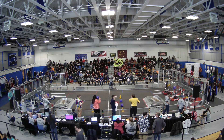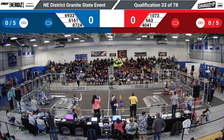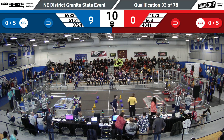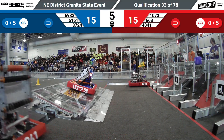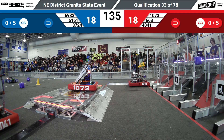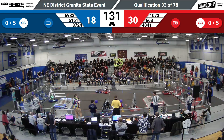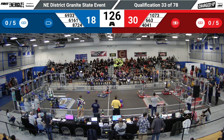All righty, we've got our thumbs up. Drivers behind the lines in 3, 2, 1, go. Robots in motion. We've got some game pieces scored. We've got the top row. Pretty much score for score here in the grid. 60-61 lurching out, getting some mobility bonus. But 10-73 balancing — that's going to mean Red Alliance should get some advantage. There it is on the board now: 30-18 after the 3-second scoring period.